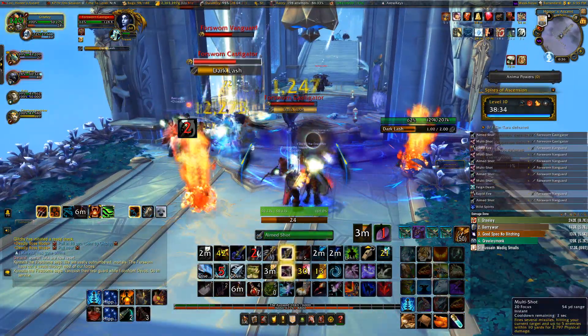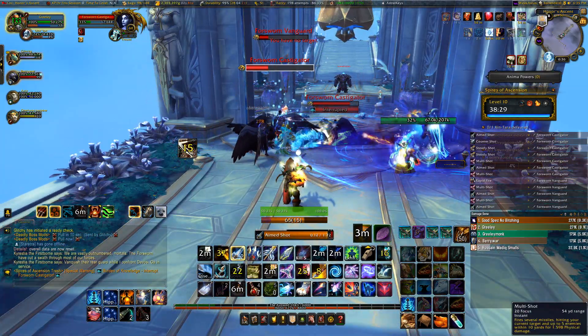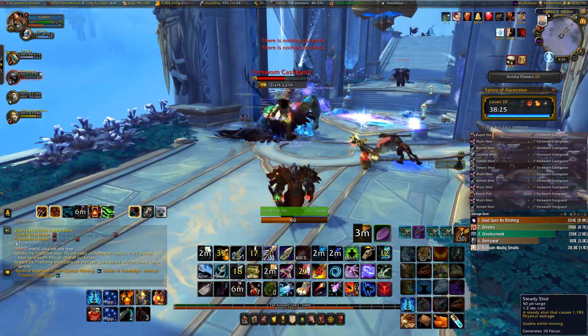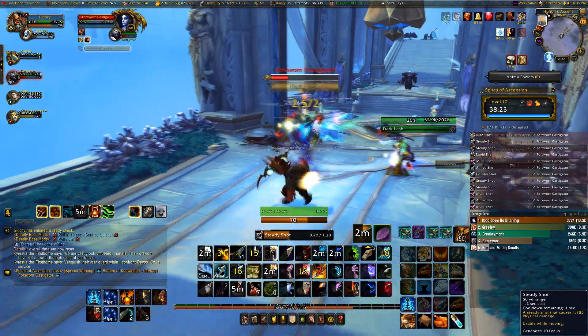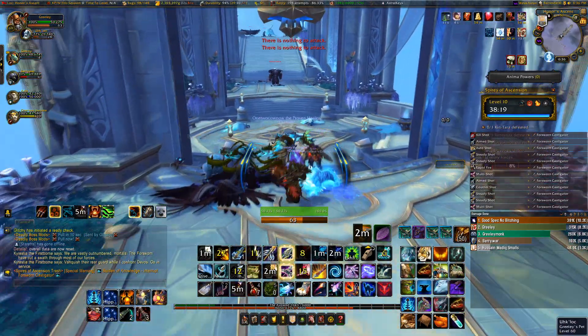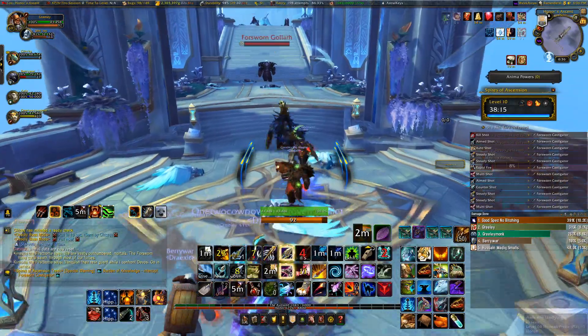Then we have Glitch, assuming the position of DPS once again, playing his Aspect of Convoke balance druid. Then we have Lom on his discipline priest, and then of course Cow Pal is still here DPSing — normally a healer but DPSing on his windwalker monk — and I myself, as always, am on my marksman hunter.